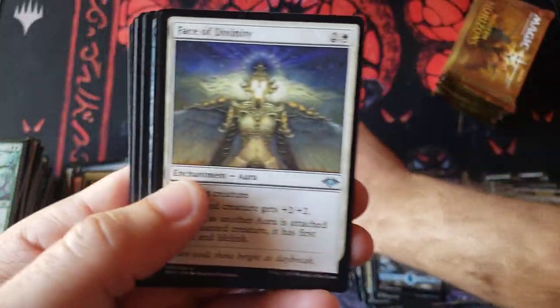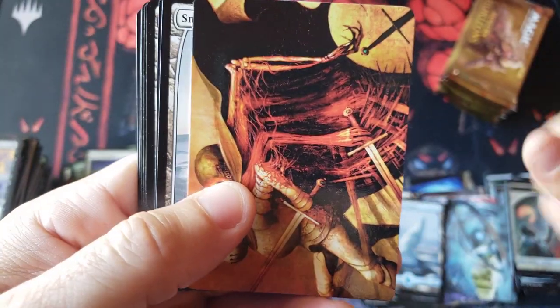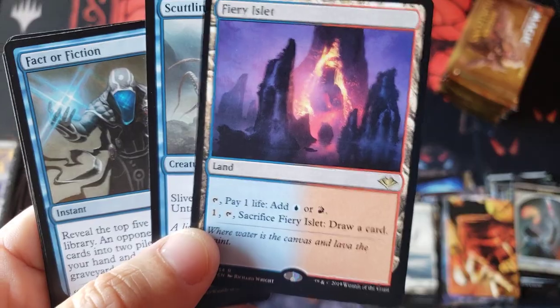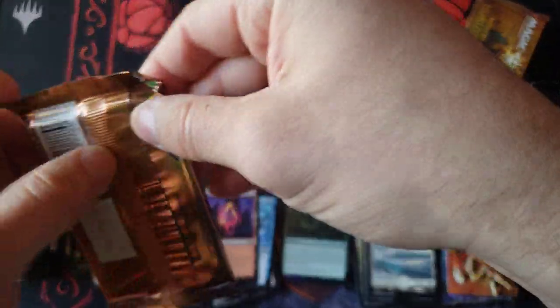The Slumber coming through there. Regrowth — old school. And another talisman. Amazing uncommons, man. I don't understand how anyone could not be happy. Like, if Modern was booming — oh my God, the price of this thing would be ridiculous. Look at that — the old Fury. Very good, nice $10 rare land again. Fact or Fiction and a sliver — very nice in the uncommon slot.